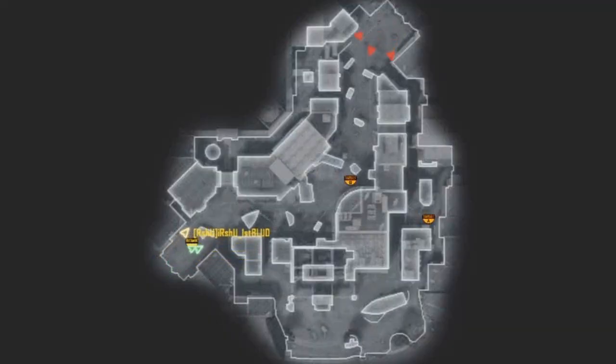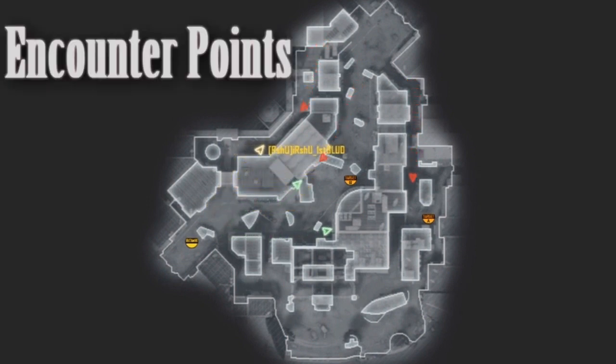In every route there is that one point where the two sides will meet. That is what I call the encounter points. This is a display of the left, middle, and right encounter points on the map Overflow.